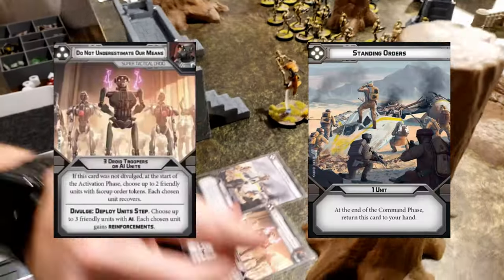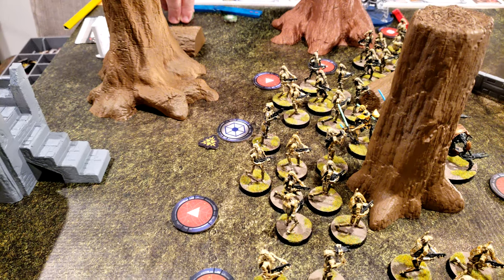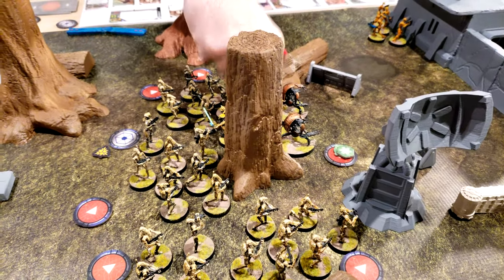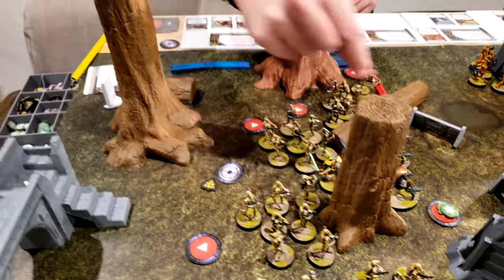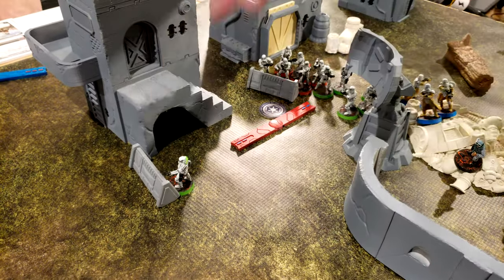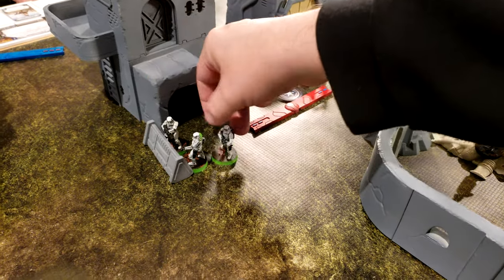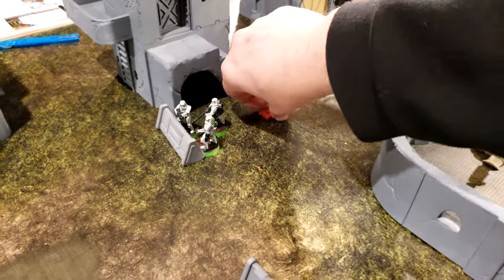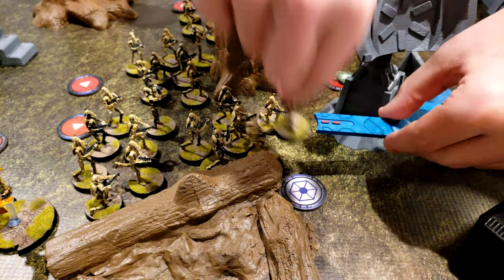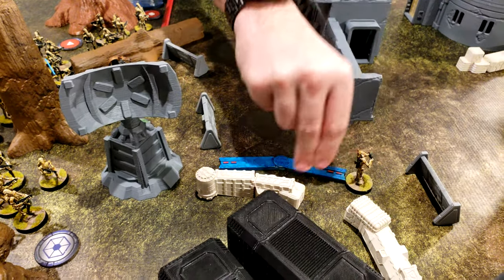We have standing orders. Grievous and the Stapriders are going to strategize and move up to here. The green B1s are going to move up to cover with a double move. These B1s are going to knock over the pillar, then move over here and over here. That is their turn.